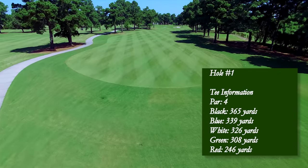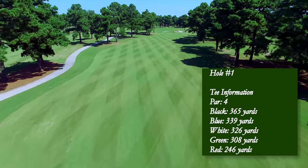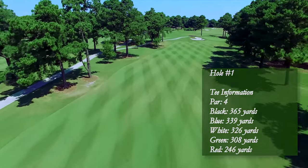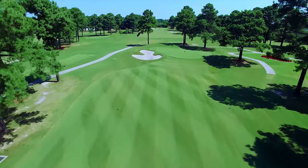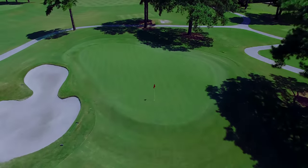A well-placed tee shot avoiding trees and out-of-bounds to the right side of the hole is a must. This will leave a short mid-iron club selection for the second shot, challenged by the greenside bunker protecting the left side of the green. This green has great pin placement options including back left and a small shelf to the right side of the green. Hole number one offers a great opportunity to get off to a fast start.